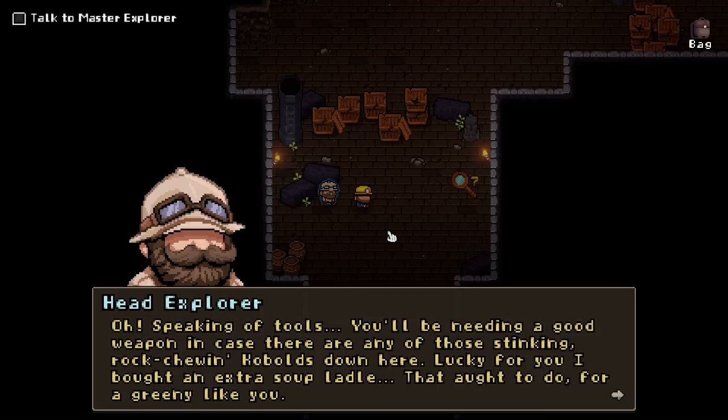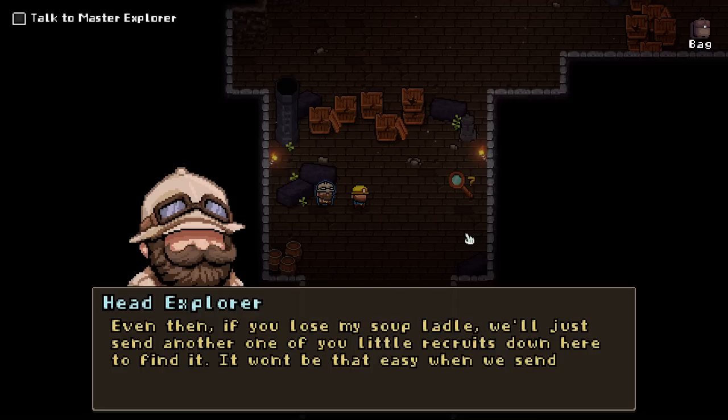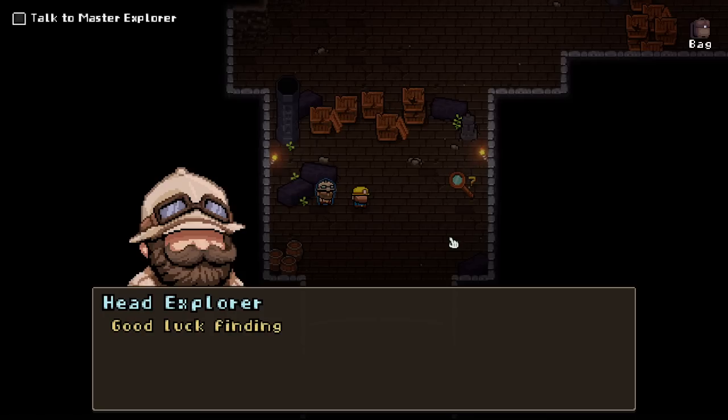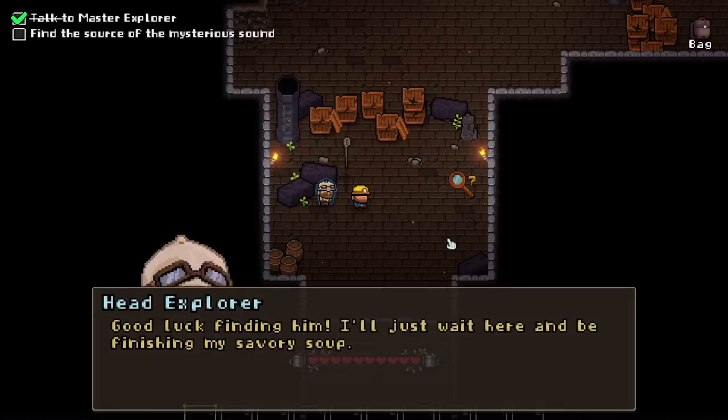So listen up, Greenbeard. My first command to you as head explorer is to help me find the blacksmith down here. Without the blacksmith, we won't be able to craft any of the tools and armor we'll need for the other recruit cave divers. Speaking of tools, you'll be needing a good weapon in case there are any of those stinking rock-chewing kobolds down there. Like for you, I bought an extra soup ladle — that ought to do for a rookie like you.